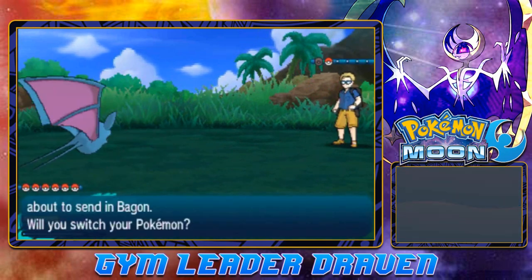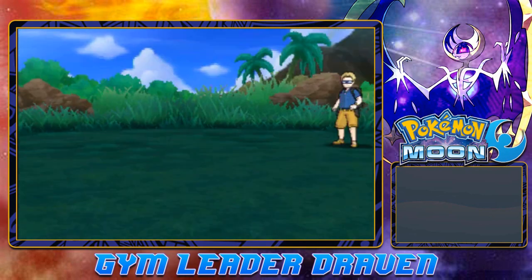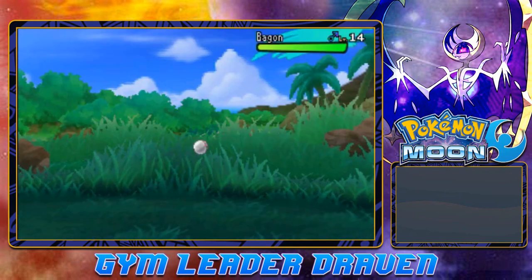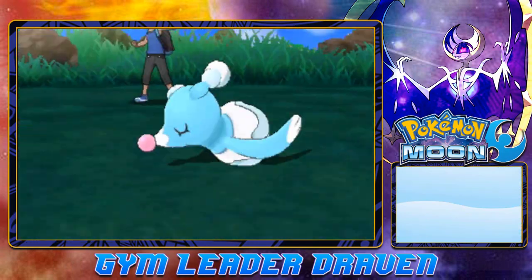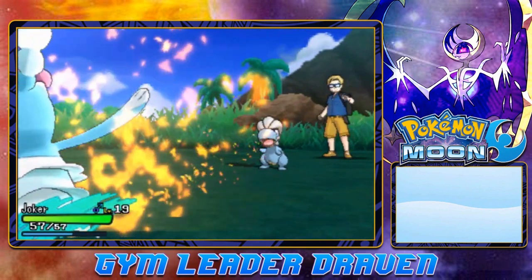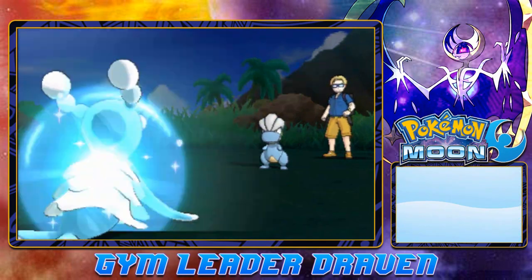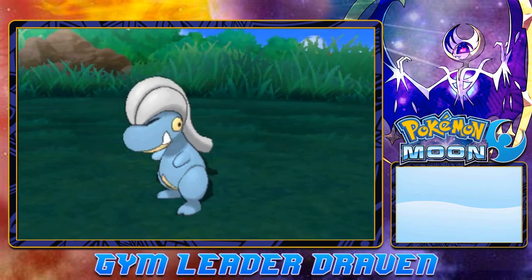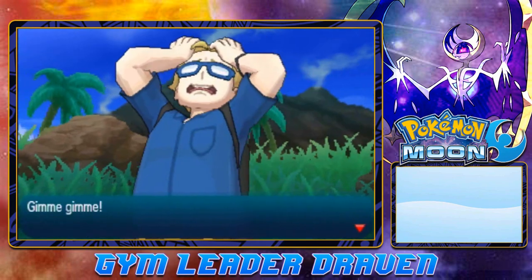You guys probably notice how precise I am with looking for items and all that stuff - that is because I've got my guide right here. It's actually helping me out, and hopefully everything's a little bit more accurate. An Ember Attack did not work, so let's go with Disarming Voice for the win. And there goes Bagon - say goodbye. Collector Bryant has been defeated. There is an item right behind this man - we found ourselves a Revive, which could be useful.